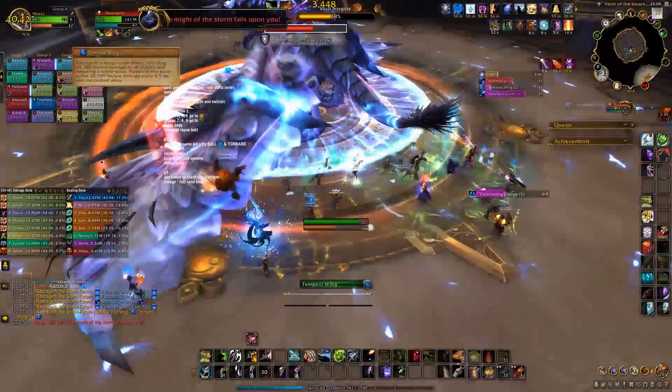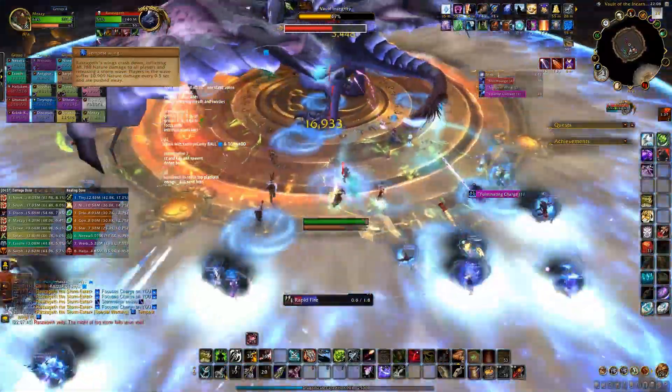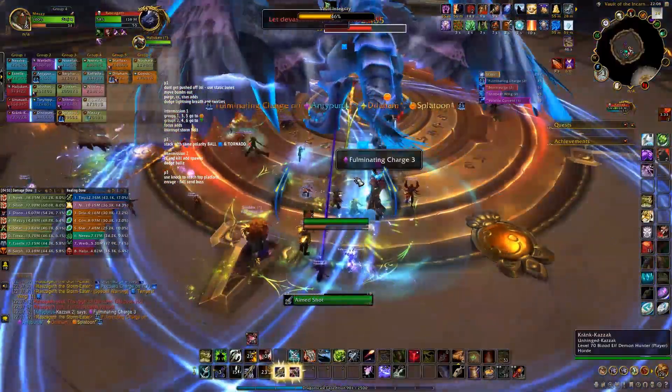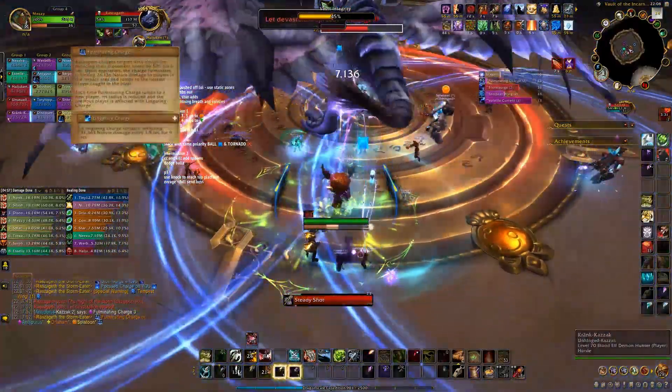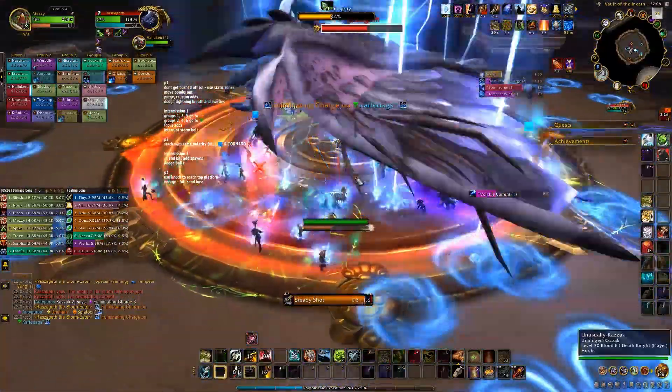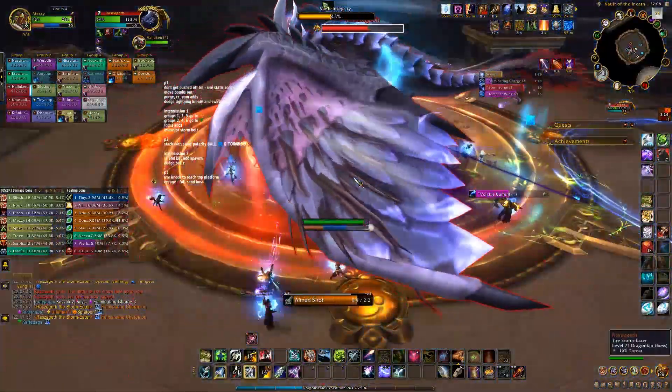The second change is Tempest Wing — Raszageth will again damage and push everyone back, but this time you'll have to run to stay on the platform. The last change is that the big lightning circles still need to run out and not let anyone be in their circle, but if they do hit anyone, those players will also get the big circle — so run out.